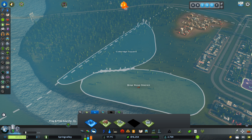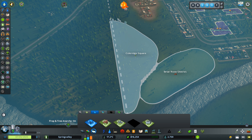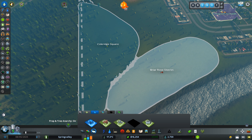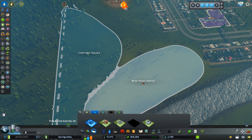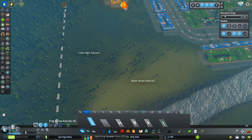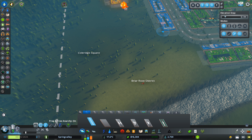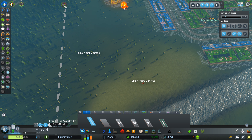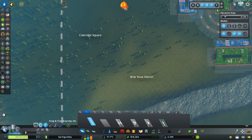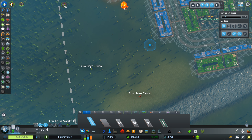Let's start first by having a look, and this is kind of important — check your resource map. You can actually find it over here, the natural resources. So I want to make sure that I'm placing my industries. First of all, I need the farming industry here.